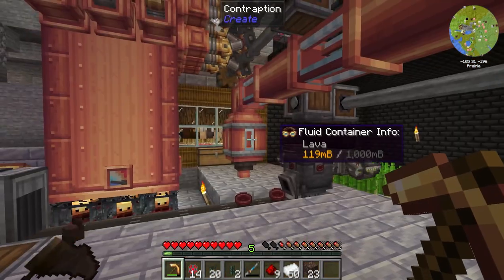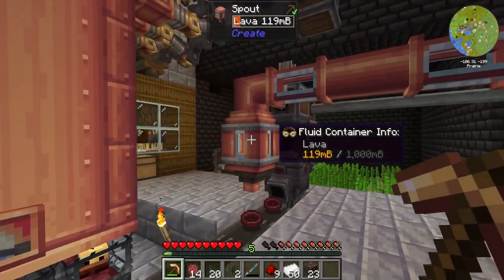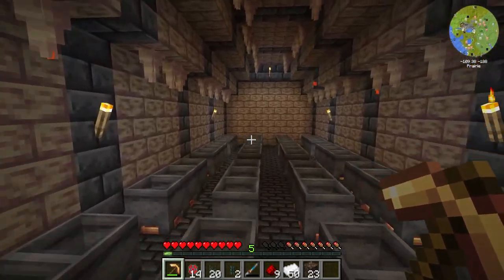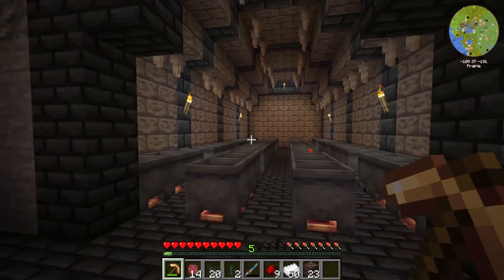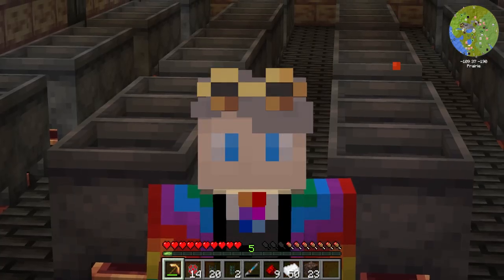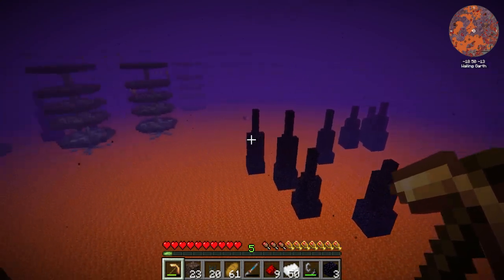We need a lot more lava because this machine that makes our blaze cakes is just sat idle — it's not got enough lava coming in from our lava farm. We expanded our lava farm by quite a lot and there's a decent amount of cauldrons in here, but it's clearly not up to the task. The best place to get lava is probably the massive lava ocean we have in the nether.